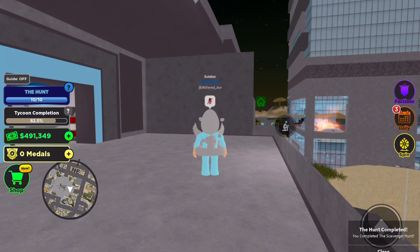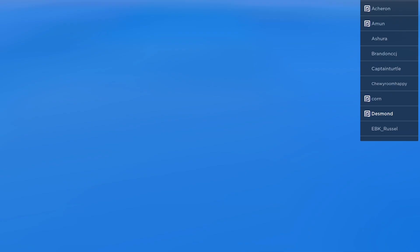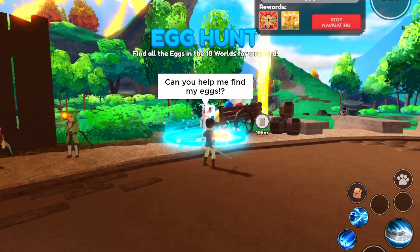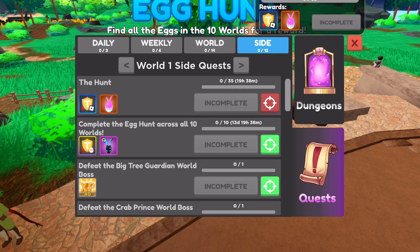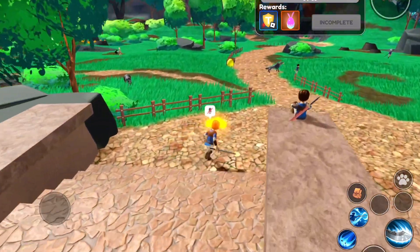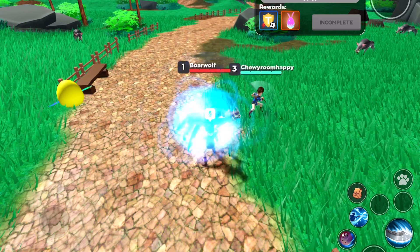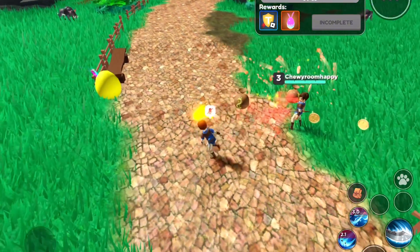I'll see you guys in World Zero where we will be getting the next badge. Sounds like a cool game, World Zero. Once you spawn in, select your character and travel to World One. You're going to be in this area and you want to go over to the Egg Hunt. Go inside the little Egg Hunt circle and you're going to get quests. Click on Side Quests and click on the little crosshair looking thing on the hunt - it'll bring up a menu to track your progress. Then go into this field and kill these boar wolf things. Once you kill them, they have an uncommon chance of dropping an egg - it's a little pink thing with ears.